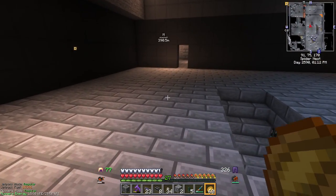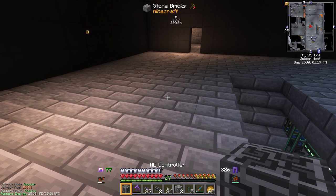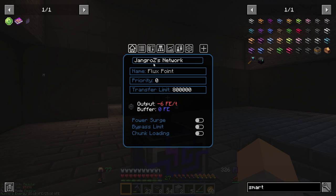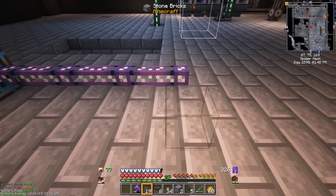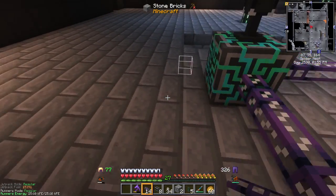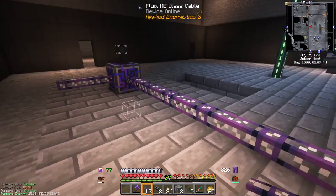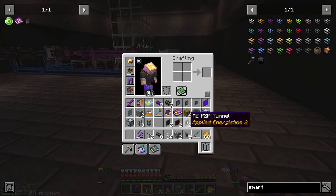So right over here, let's set up a little miniature replica of the peer-to-peer network we have set up. We'll put down the ME controller — that represents the ME controller right over there — and it needs power, so we'll put a flux point on it like this. Now it's connected to the network and powered. Now we can set up a really simple peer-to-peer network. We'll run some stuff off this side and off this side, just like running through the wall. This is going to our main network right over here and these things are branching off going to all kinds of different spots in the base. Now we just need to get an ME P2P tunnel.